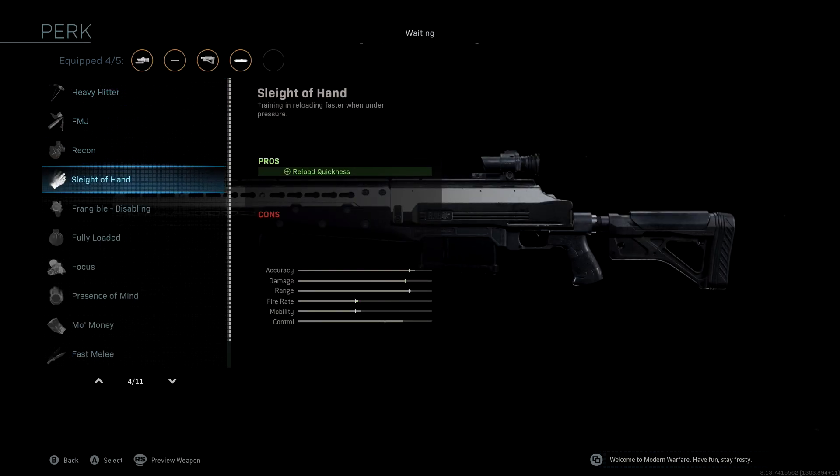Last but not least, the perk we're using is Sleight of Hand. Obviously the sniper takes a while to reload and doesn't have that many shots in the chamber, so you want to be able to reload pretty quick. Sleight of Hand is a really good perk for snipers, boosting our fire rate.